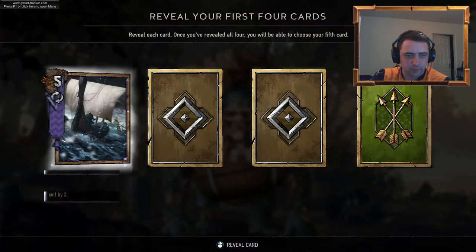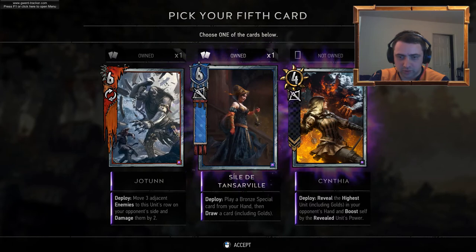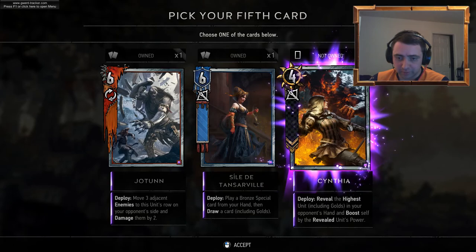Two more kegs to go. Light Longship. Owls of Thunder. Biting Frost. Free Head Officer. We've got Jotun, we've got Tanserville — so it looks like it's Cynthia: reveal the highest unit including golds in your opponent's hand, boost self by the power of — okay, I like that.